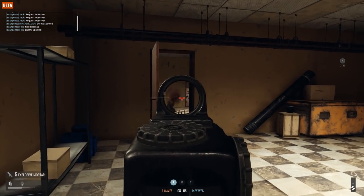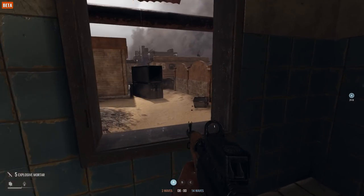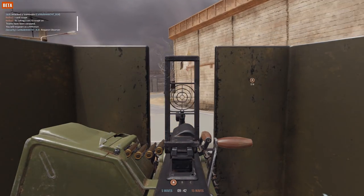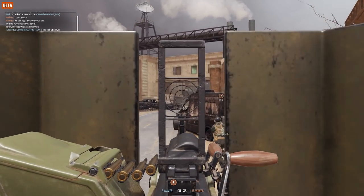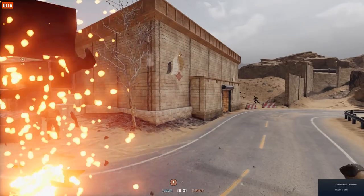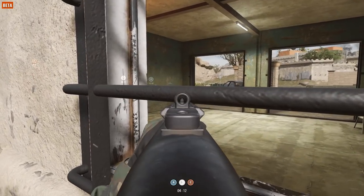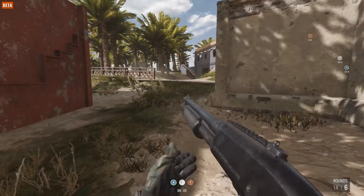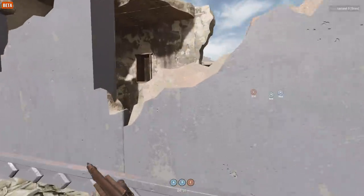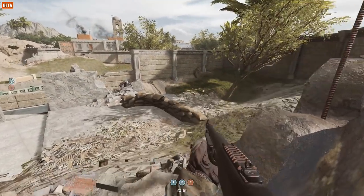The weapons feel pretty nice too, from the G3 with a 4x scope all the way to the SVD for sniping and even an MP7 submachine gun which offers a bit faster movement. The AK-47 just reminds me of the COD 4 days. Shotguns are also extremely good. The game has a weight system that gives each individual item a specific value — an AK-47 will weigh more than an MP7, and if you choose a sidearm you'll have less weight to perhaps put a compensator and sight on your rifle, or give yourself some body armour. Everything has a weight value, designed to keep balance but also player choice, forcing you to pick your setup wisely and cater it to your playstyle.